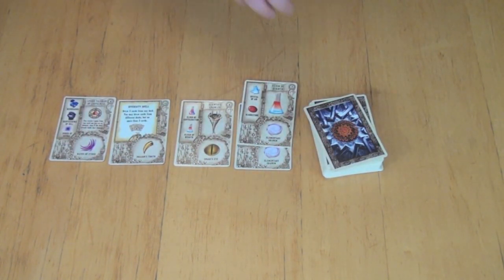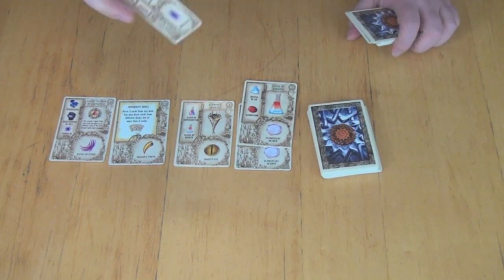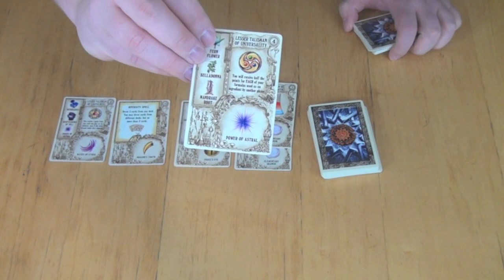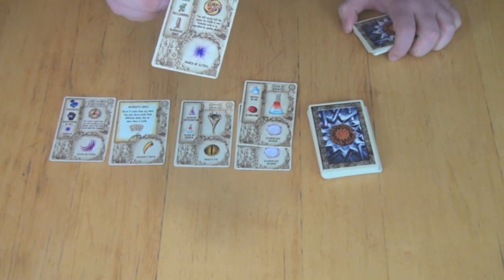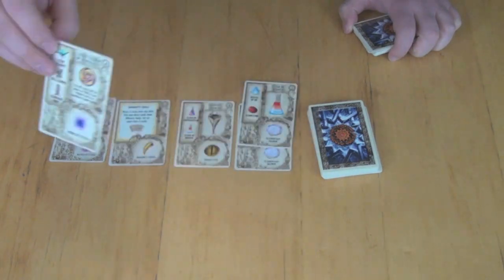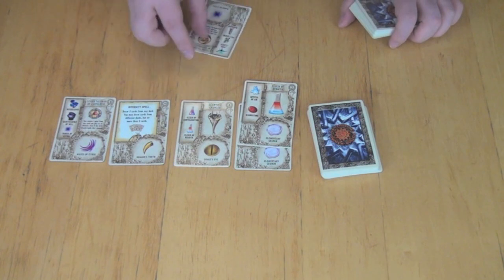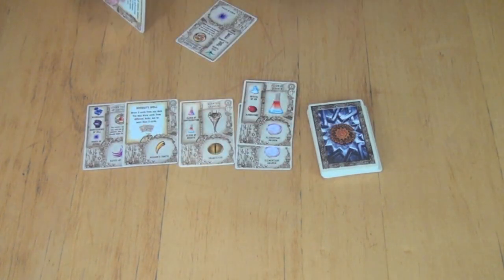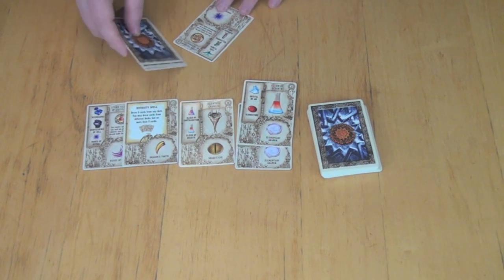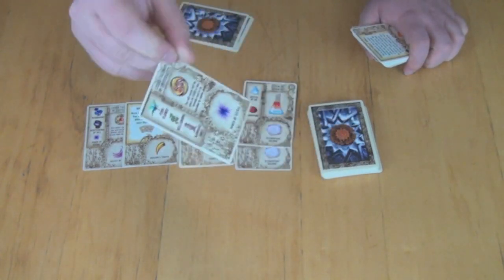What you're trying to do is to make things from your hand. For example, we have the Lesser Talisman of Universality. If at some point we had the Mandrake Root, the Belladonna, and the Fernflower out here on the table, I could take them all in order to place this out in front of me. All of the appropriate elements would go out underneath this card, and I would score the four points for the Lesser Talisman of Universality.